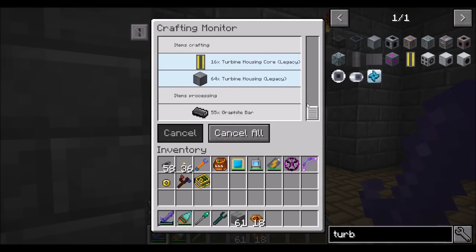The autocrafting system is working on turbine housing cores — it's just making a bunch of graphite right now. Okay, fair enough.